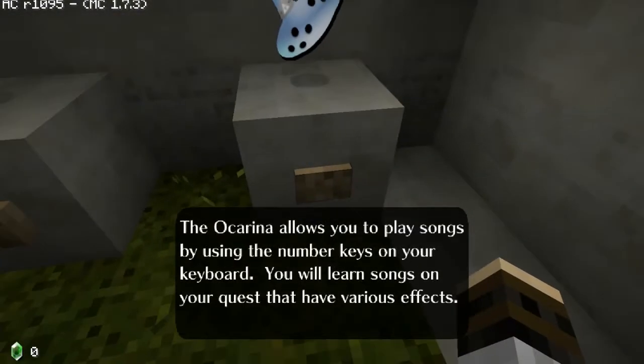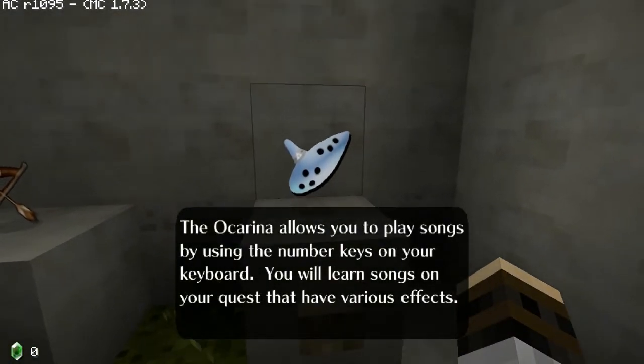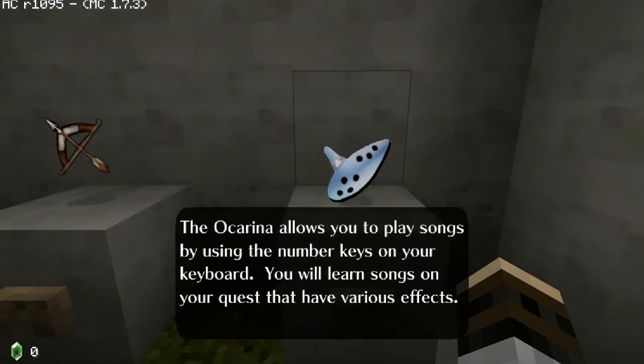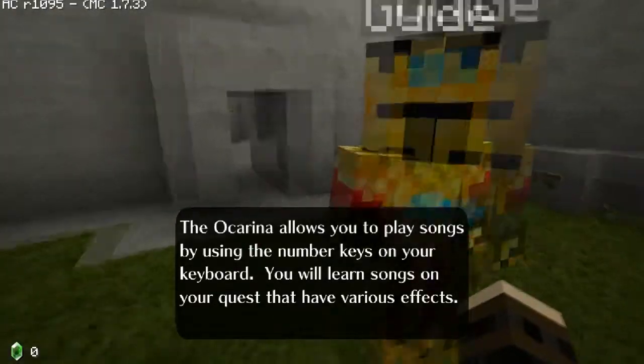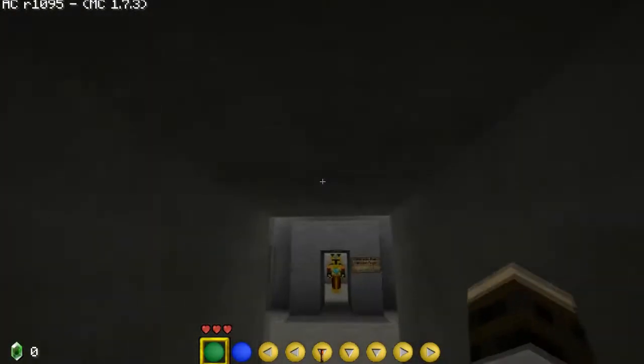Let's see what it says about the Ocarina. 'The Ocarina allows you to play songs by using number keys on your keyboard. You will learn songs on your quest that have various effects.' That is cool — I am very much looking forward to that. Hit Enter to exit. There we go.